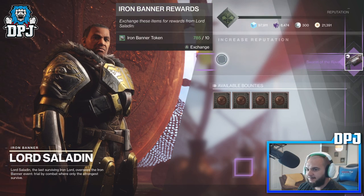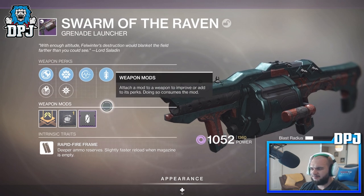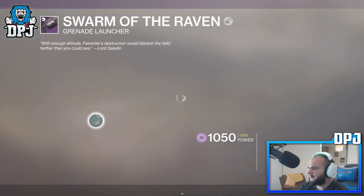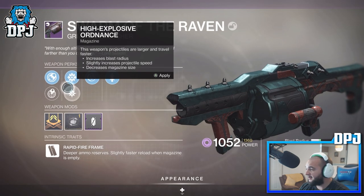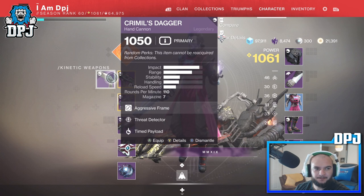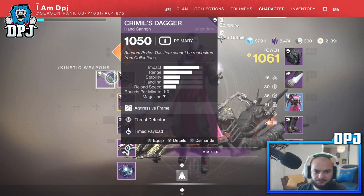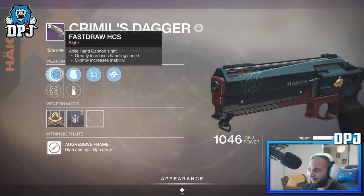We keep getting Crimils Daggers. I think I got a Swarm of the Raven at the end of a game — or did I level this up myself? I can't remember. I'm looking for spike grenades on the Swarm of the Raven. I've got what I think is a decent one — let me quickly open DIM and you guys can tell me. Moving target, kill clip, range masterwork — I'm not sure if it's good.